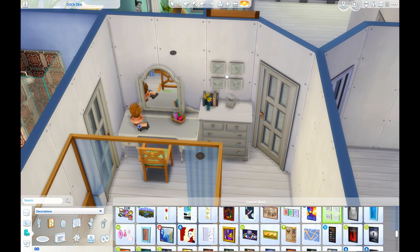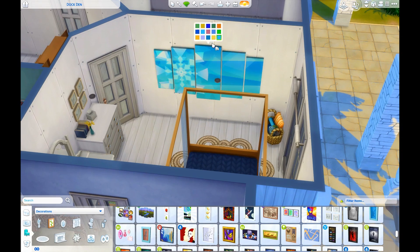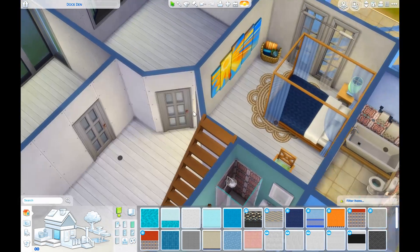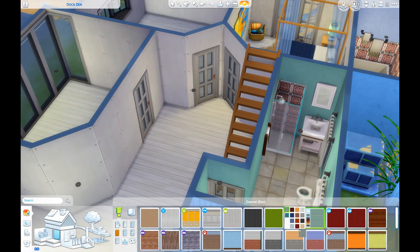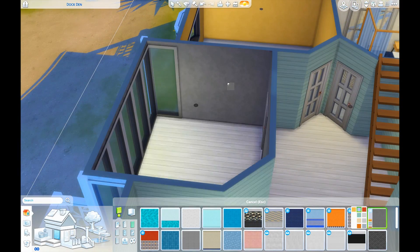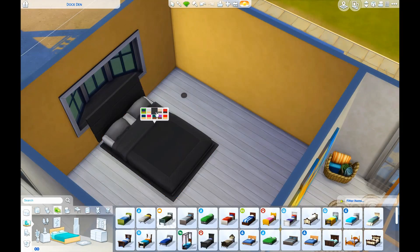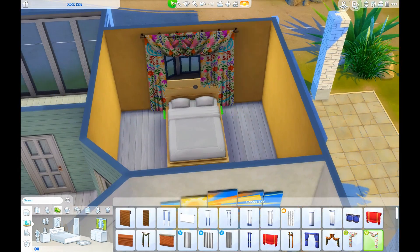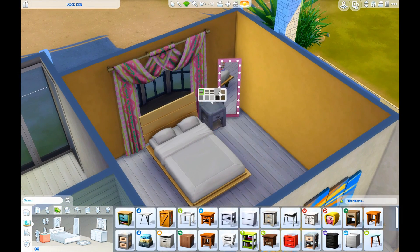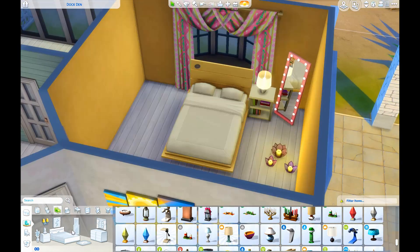Also a little bit of Seasons, a little bit of City Living, and a mix of probably a couple items from a few different stuff packs. But like I said, not a pack-restricted build. This house is cool because the living area is kind of on the upper floor and the bedrooms and bathrooms are on the lower floor, so you actually enter the house on the upper floor and come into the kitchen area. Right now we're on the downstairs area furnishing a couple of the bathrooms and the master.